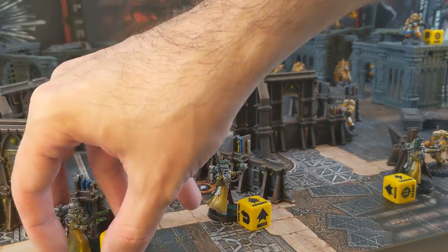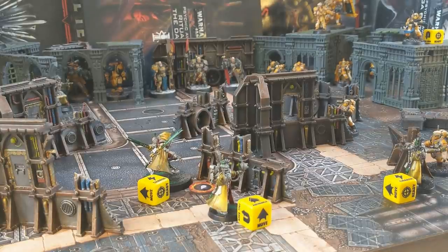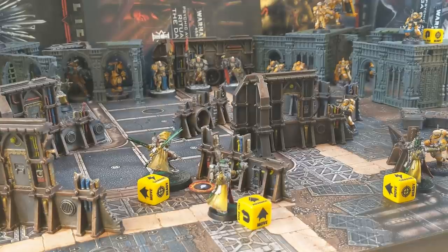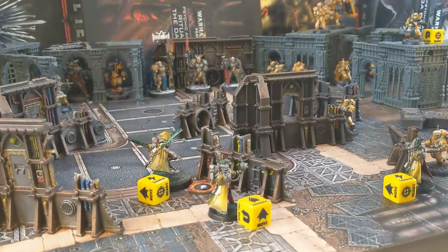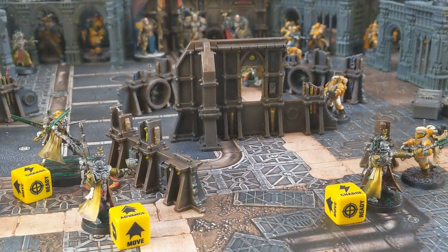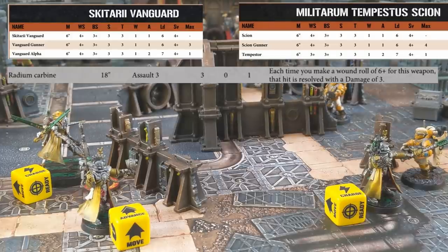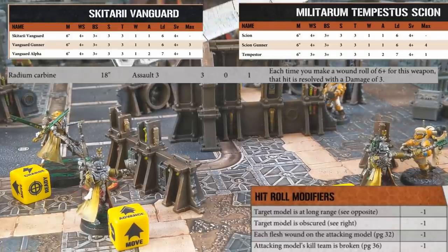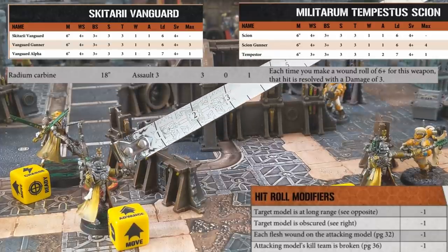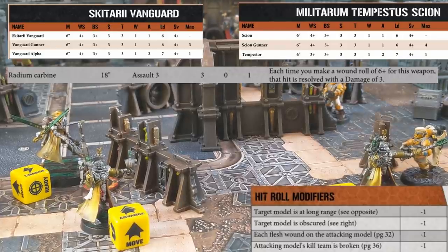As there are no more readied models, we go to the regular part of the shooting phase and the Admech get the first shot. If you take initiative and the enemy has no readied models but you do, you'll get to make 2 shots in a row. The Comms Specialist will shoot the closer Scion as he has a more powerful gun. The Scion is within half range but is obscured. The Auspex and Comms ability can only be used once per round, and neither can be used on the model with those abilities - only those around them.